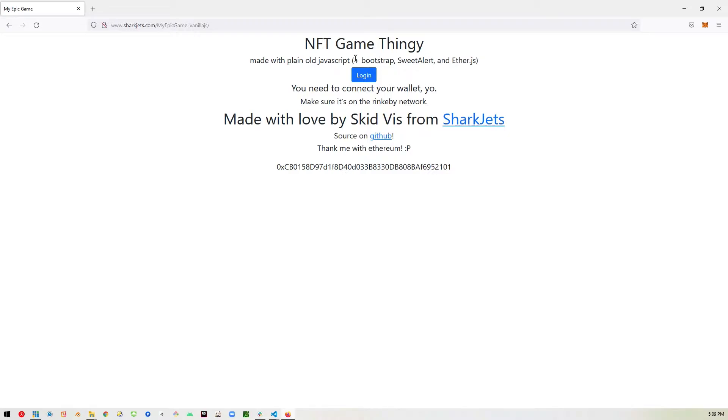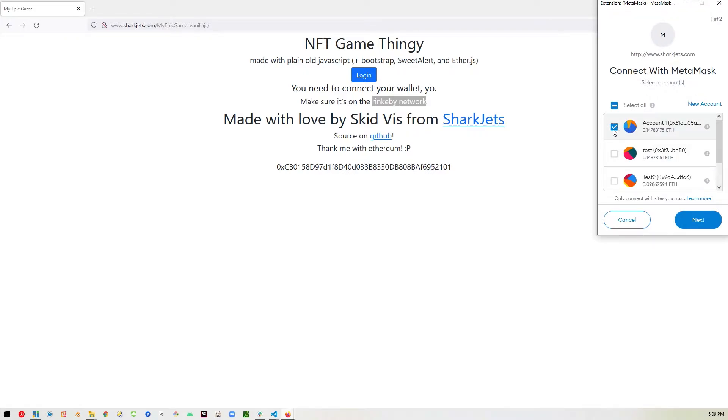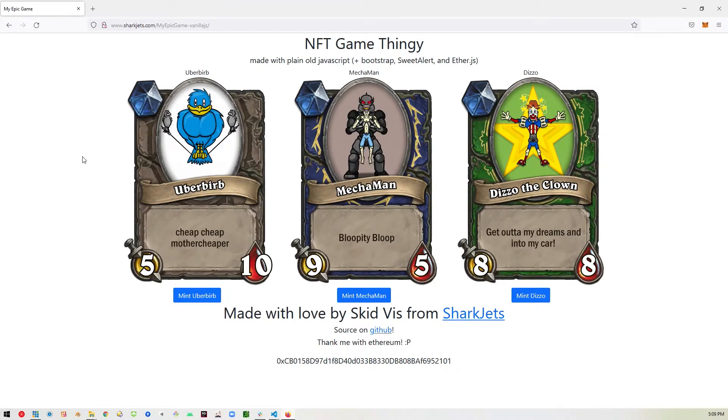So the first thing you'll need to do is connect your wallet. You need to be using MetaMask or something like that, and you need to be on the Rinkeby network because we're not actually going to spend any real money — we're just testing. So we go ahead and click on the Login button, and it will ask us to choose an account. Once we do that, we will see the three mintable characters, and we just need to choose which character we want. Each one has a different health and attack number.